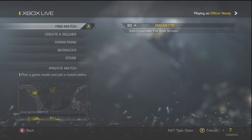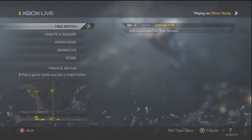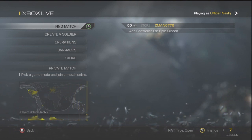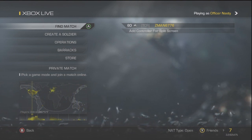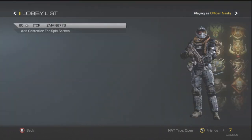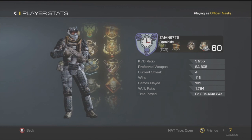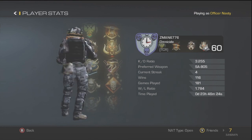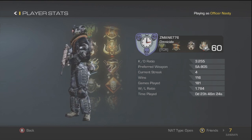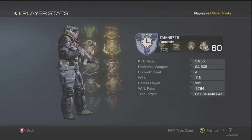Hey guys what's up, it's Zman6776 here and today I'm going to teach you guys how to kick ass at Call of Duty Ghosts. By using these tactics, not only will you be able to destroy your opponents, but you'll also be able to destroy their assholes. Now what qualifies me to be telling you guys about this? Well let's just look at my stats. I have one day played, and this game has been out for about a week now, which clearly means that one seventh of my precious time has been spent playing this game.